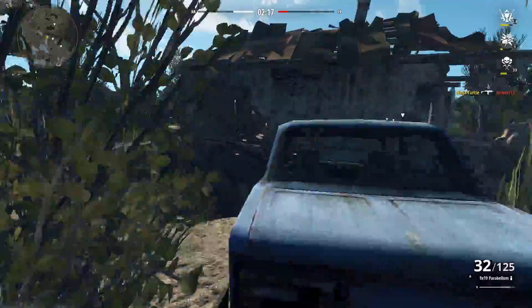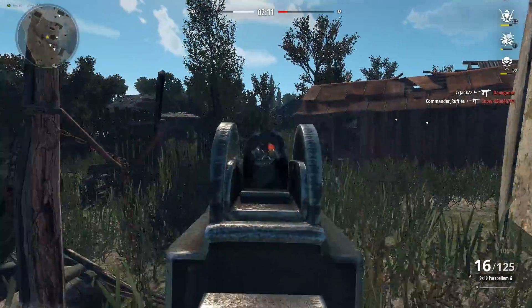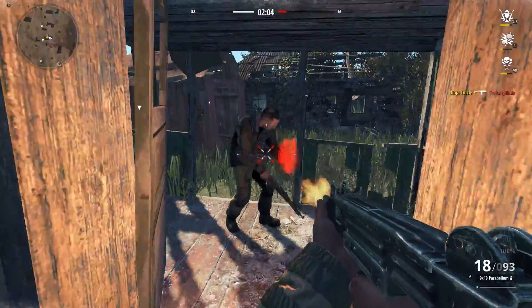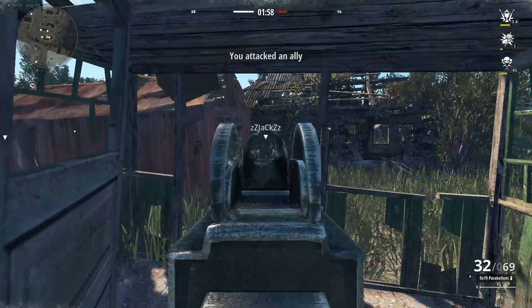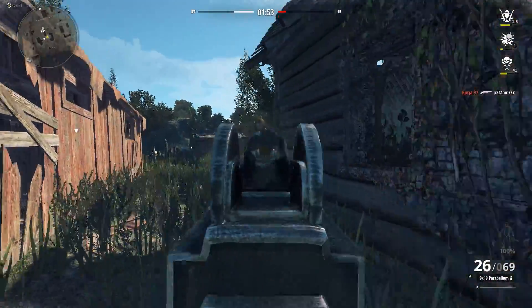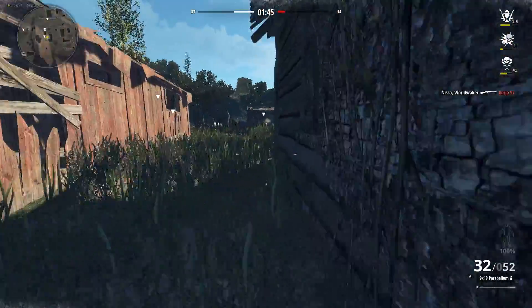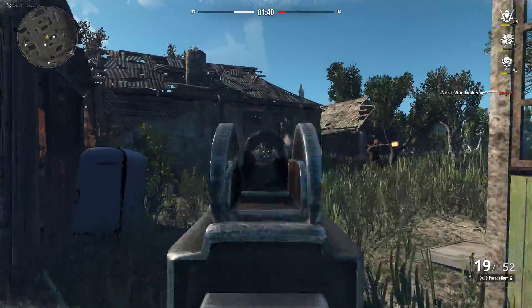This gun — the Uzi — does jump around a hell of a lot. It's like riding a horse or something. I almost team killed my guy there. I think I mentioned that you absolutely can team kill. I've seen guys just sit in the respawn with light machine guns and kill everyone on their team as they respawn, just because they don't get punished for it.